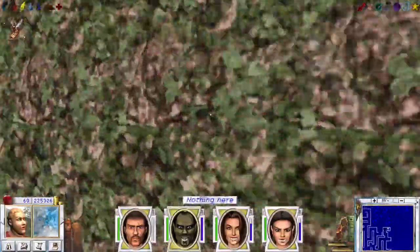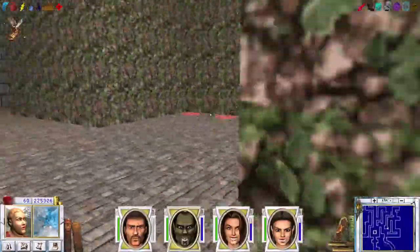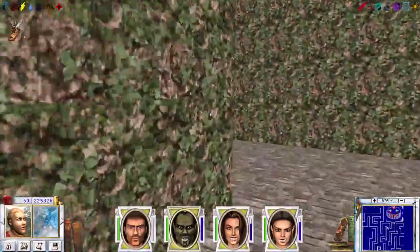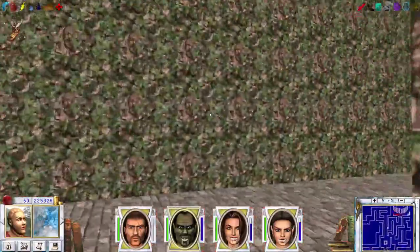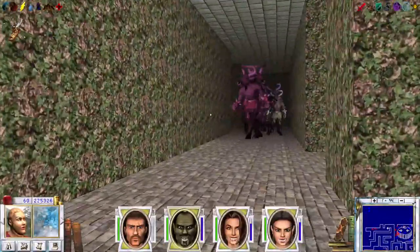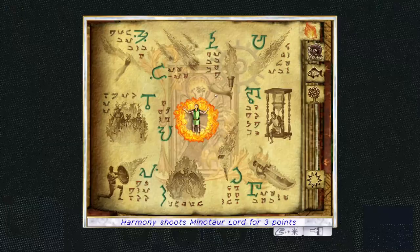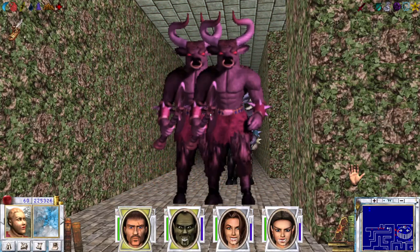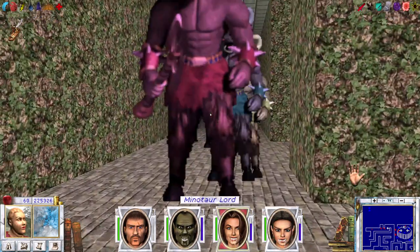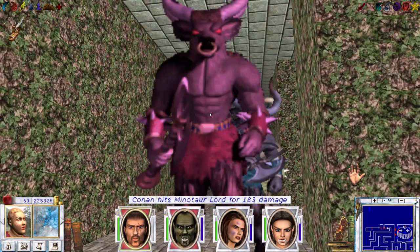Seems to be a dead end or the exit from the cave. Let's go in this direction - this is the church part, let's keep that for later, maybe as a finisher. Let's try to get to the cave room before we try to tackle 20 Minotaurs at the same time. Let's rid them with fire here. Berserk - maybe it works. Doesn't seem like it.